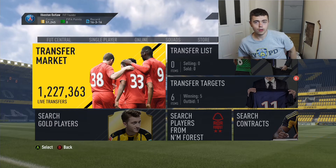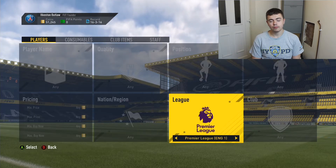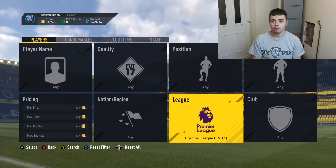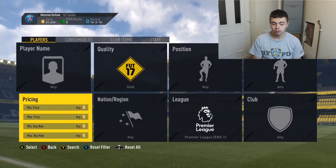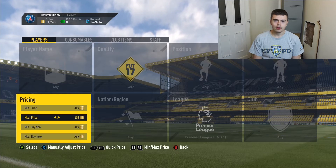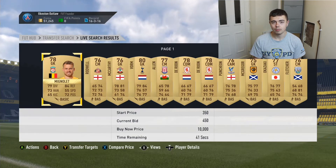First of all we're going to go to the transfer market where we are going to use Premier League players. The reason for this is mainly the squad building challenges — a lot of people are going for Premier League players purely because they need them for challenges that involve Man City. We're going to go gold players because they sell better and more people look for them.